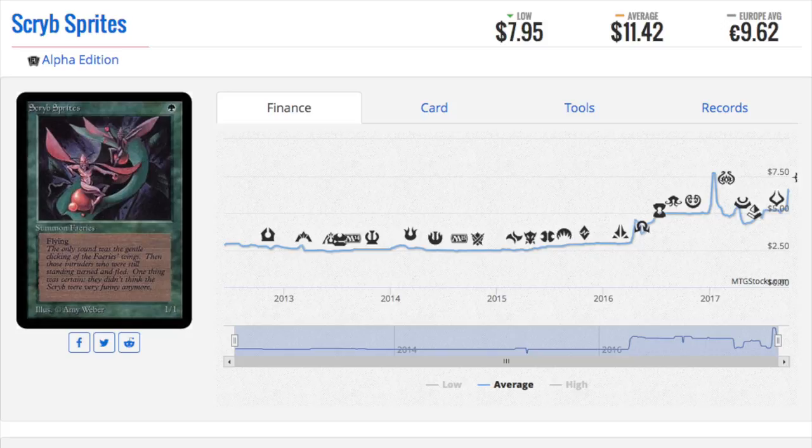Talking about 1/1 flyers, we have an Alpha 1/1 flyer for $11, which has recently spiked in price. This is not a mystery — the art is very iconic, and if you grew up playing with this artwork, you want the best copy, which would be Alpha or Beta. People ask me: is Alpha really better than Beta? I think sometimes it is, but for most collectors especially on these lower-end cards, there are so limited amounts of them that just the fact you can get one or two — grab them and don't look back.